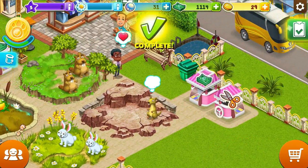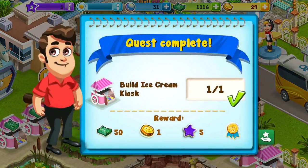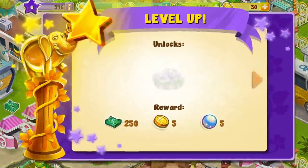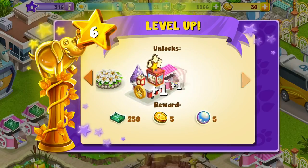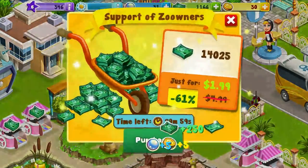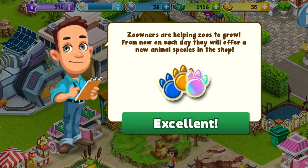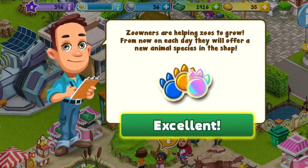Oh, this is done! I got some status experience there. I got a level, but that's not the one I really needed. I can make more of those - got some more money and coins. Zoo owners are helping zoos to grow - from now on, each day they will offer a new animal species in the shop.